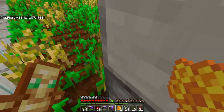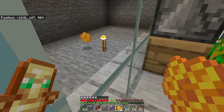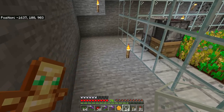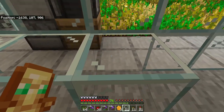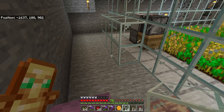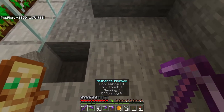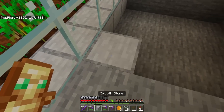However, we have a problem because some of the honeycomb glitched through the glass. We're going to go outside and add a row of six glass right on the opposite side of the beehive. Now we're going to go to the side of the farm and dig out an area that is four by four and place a block of our choice down.